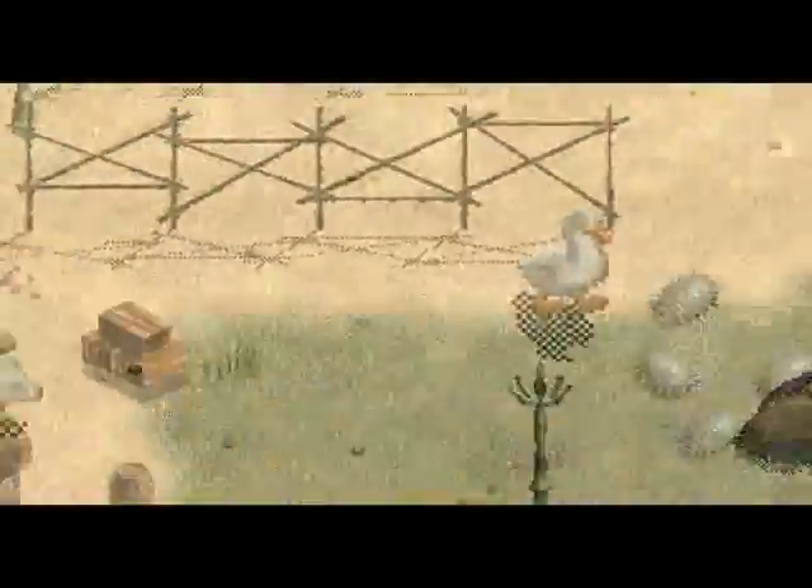Hey, this is Rob. Welcome to the next part of Let's Play Dink Smallwood. In this part, we'll just be collecting gold to buy the flame bow, and that's it, so let's get straight into it.